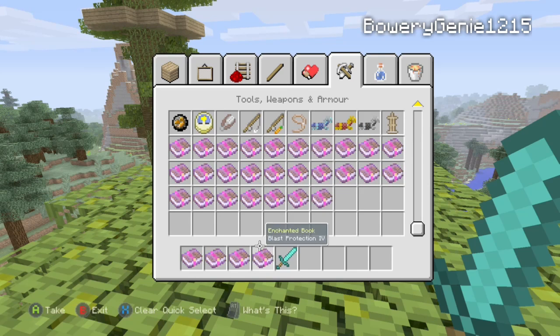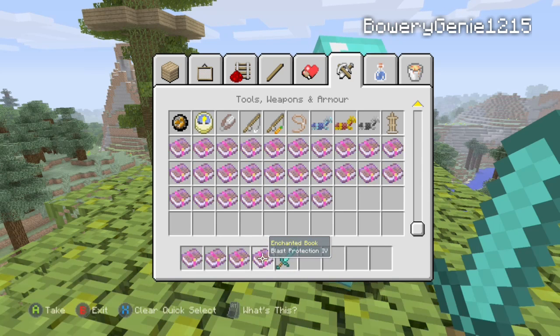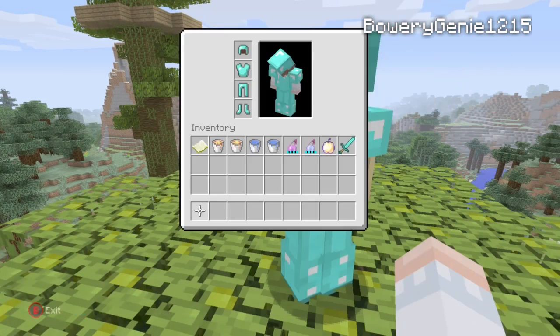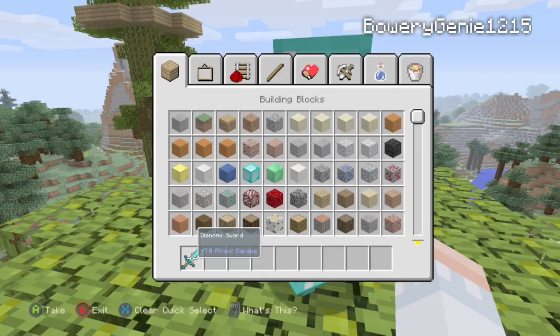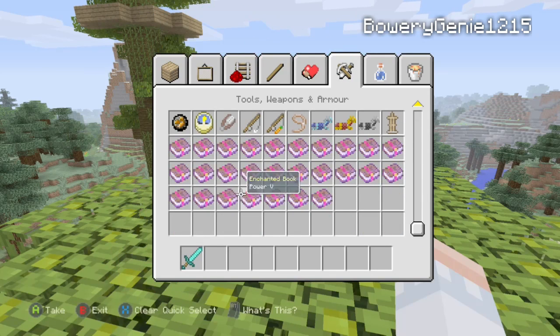We each have one respin. I got two blast protections, and since I have two of the same thing, I get to respin — because if you have more than one of something, you get to respin, unless it's something like sharpness. This doesn't count as my respin, but I will respin.